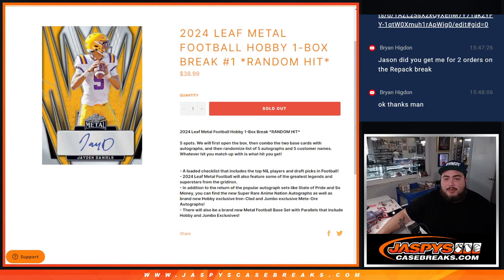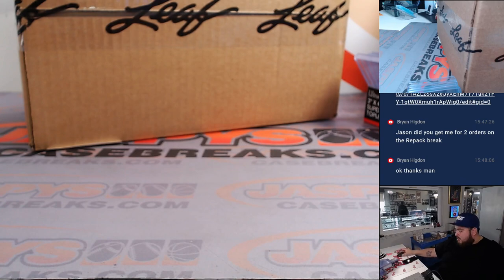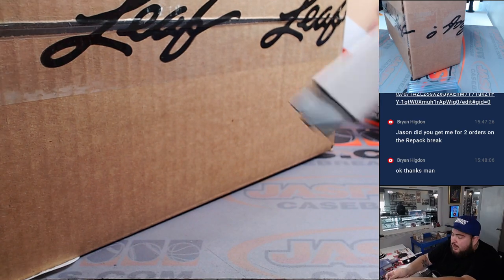What is up everybody, Jason here for jazzpyscasebrace.com. We just sold out the 2024 Leaf Metal Football Hobby Edition, which I believe did release today. This is one box break, random hit number one. We're looking for the new 2024 draft class. There are five hits in every box. We'll open the box, showcase the five hits, then randomize the names against the hits — whatever you match up with is what you get.